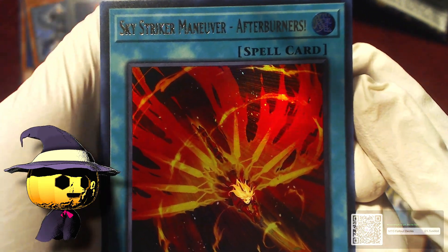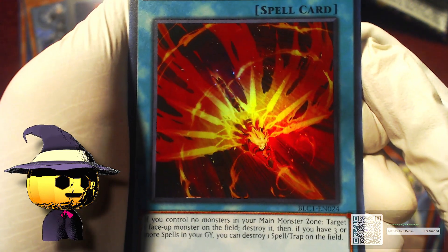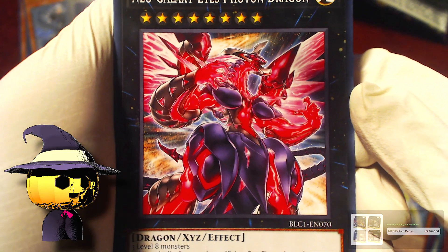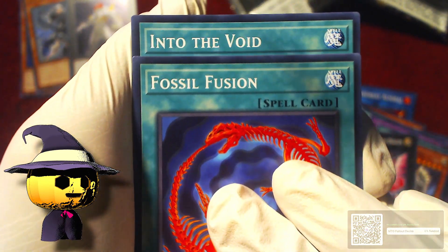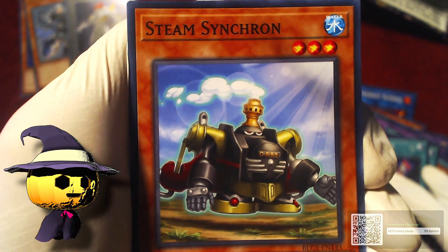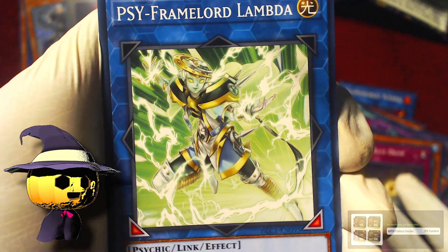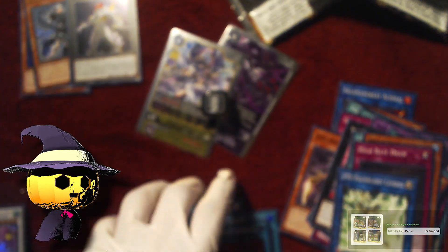Another Sky Striker Maneuver - Afterburners — a second one right after that. Hopefully that didn't mean there won't be another shiny, but we got two Sky Strikers instead. I think I might have got Sky Strikers the last time I opened stuff too. Neo Galaxy-Eyes Photon Dragon. Fossil Fusion. I'm worried there's going to be another one 'Into the Void.' Steam Synchron. Hybrid Drop. Scyframe Lord Lambda. And that's it — oof. Got two Sky Striker cards and then the Rokket card.